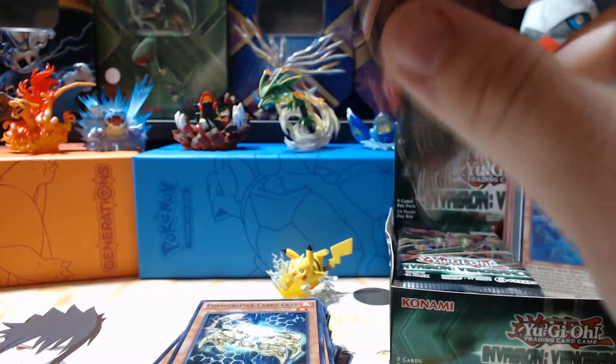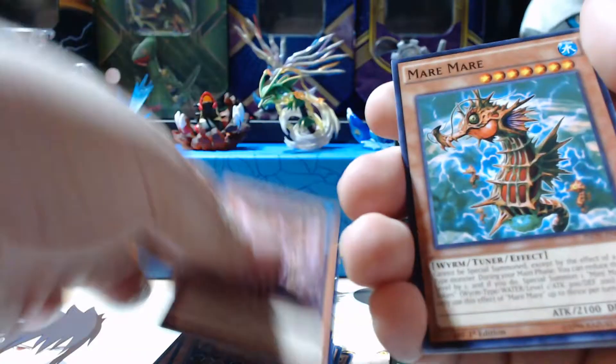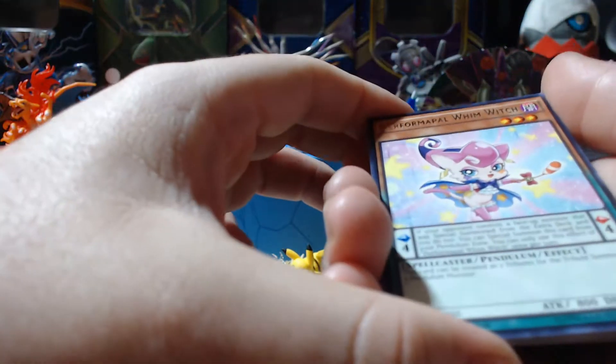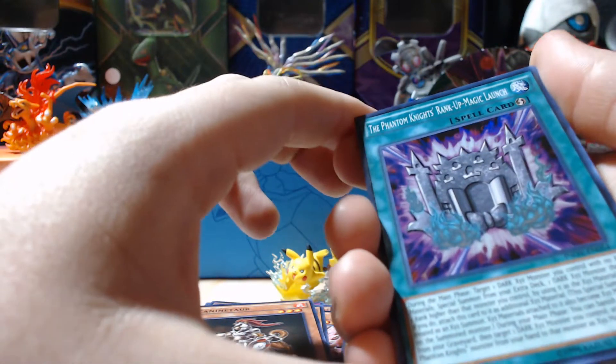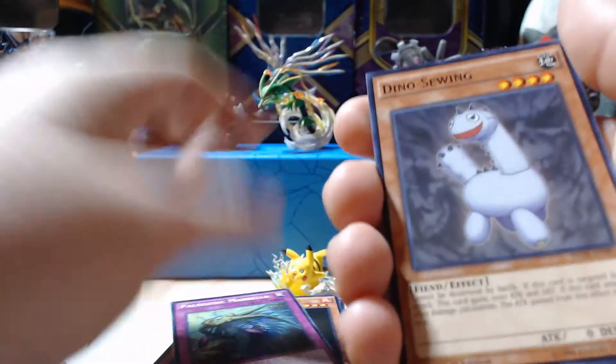Alright guys, here's our pack pick. I don't expect anything rare from this one — honestly, I don't know why, but I'm just not expecting it. Crystron Rosenex, Mare Mare, Canine Tar. Our rare is Performapal Whimsical, and then our holo is the Phantom Knights' Rank-Up-Magic Launch. Paleozoic Marella, Dino Sewing, Flower Stacking, and Crystron Theistvern.